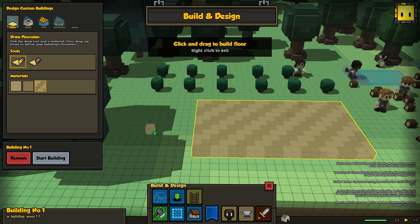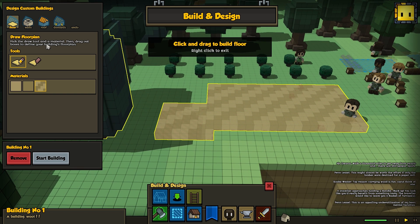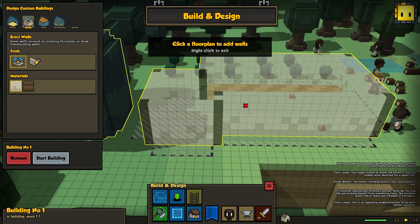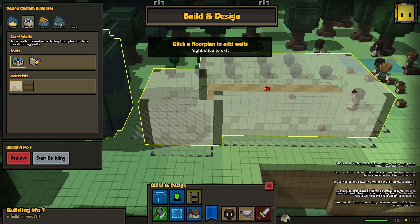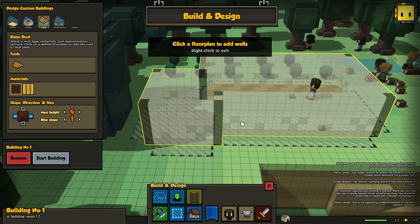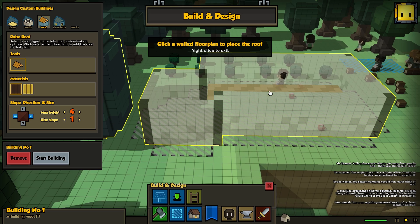I like making my building an interesting shape — imagining maybe this is going to be something that one of our craftsmen will use. There go the walls. This is the raise wall tool; it raises walls along any floor you've already laid out. This is our draw roof tool — it lets you specify what color of roof you want, how tall it should be, and which direction.